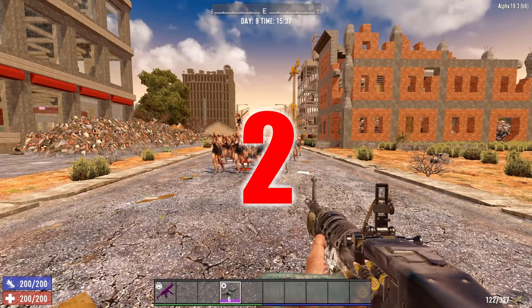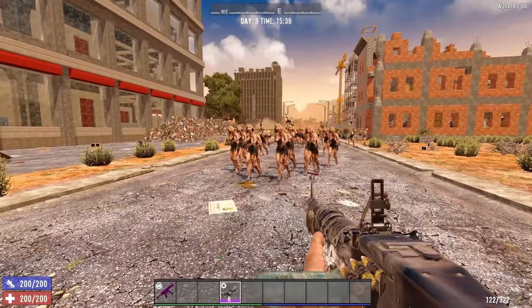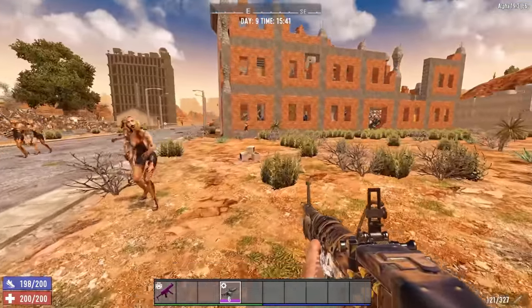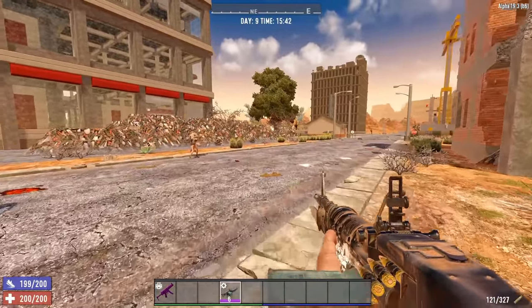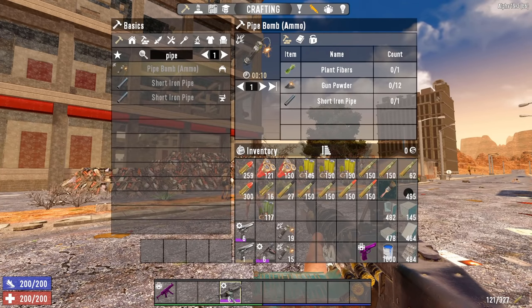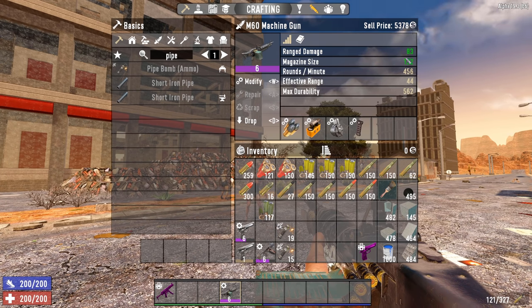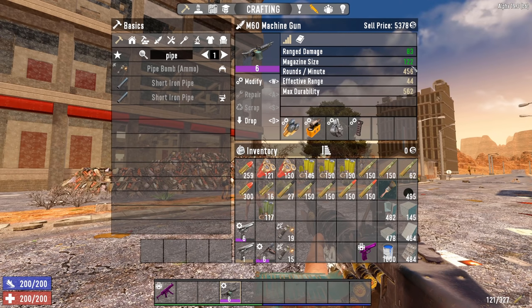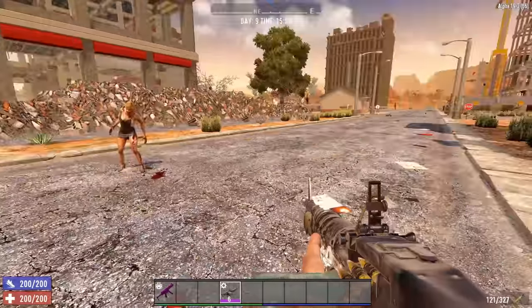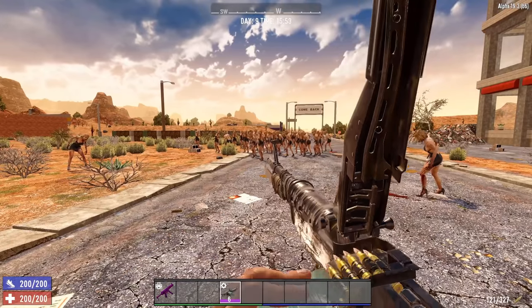At number two we have the M60 Light Machine Gun. This is probably something people would be wondering why I wasn't including it — and it's definitely included. The really nice thing about the M60 is its magazine size: 122. When it comes to a handheld weapon, except for the Junk Turret, it has the highest magazine capacity of all the weapons. And of course it looks really awesome, too.